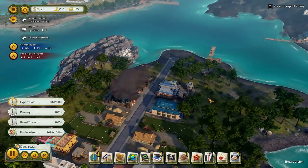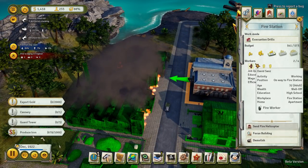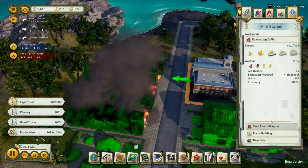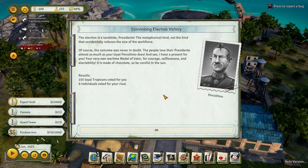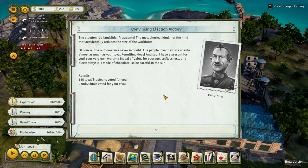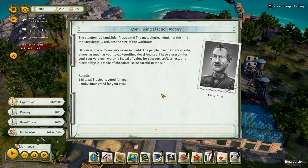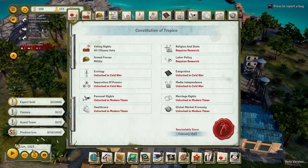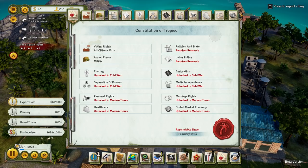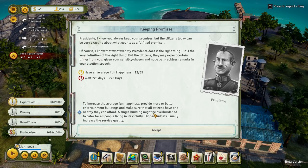Well, bloomin' heck! We've got so much to fix up. Is this guy still trying to get here? On the way to the fire station, they are. Lexington is a landslide, Presidente! Yeah, something going good for me! It's the metaphorical kind, not the kind that accidentally reduces the size of the workforce. 155 loyal Tropicans voted for you. Nine — okay, well, that's pretty good. That is not bad at all.